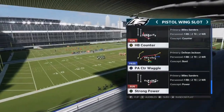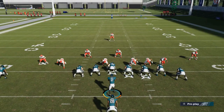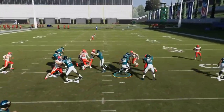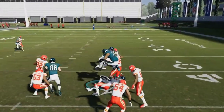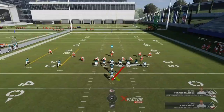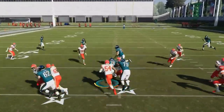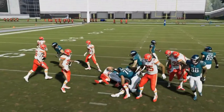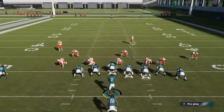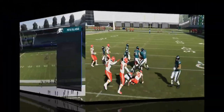Next up out of the pistol wing slot we have the strong power. Based on how the safety shifts, I'm not going to take it that way — this is a good inside and outside run. I typically want to try to run to the receiver side. As long as they don't shift, it's best to flip it. You can have a lot of success — it's a good inside run. If I get a good look where they're not shifting or adjusting, I can take it wide and you can see there's a lot of space out here.